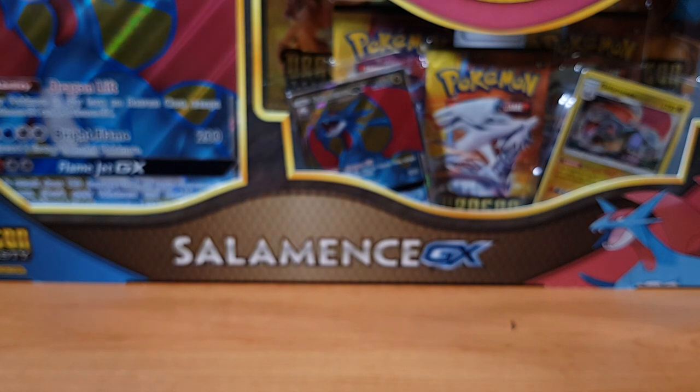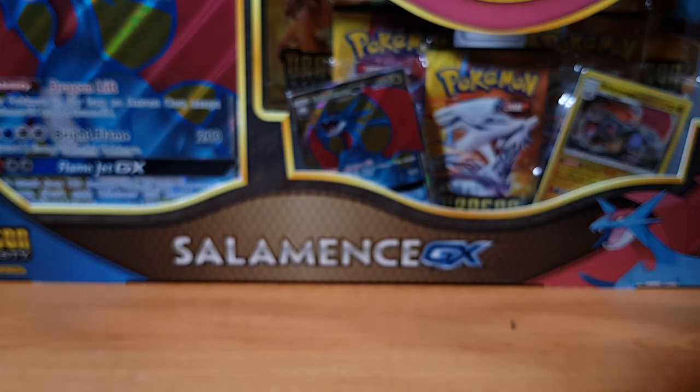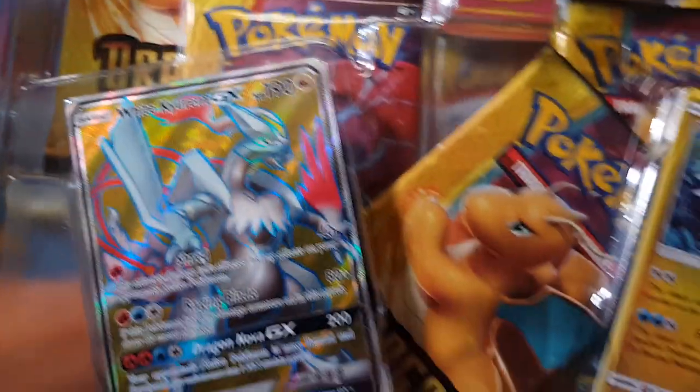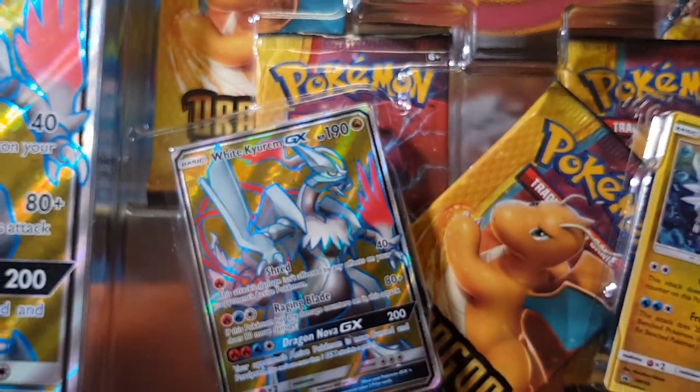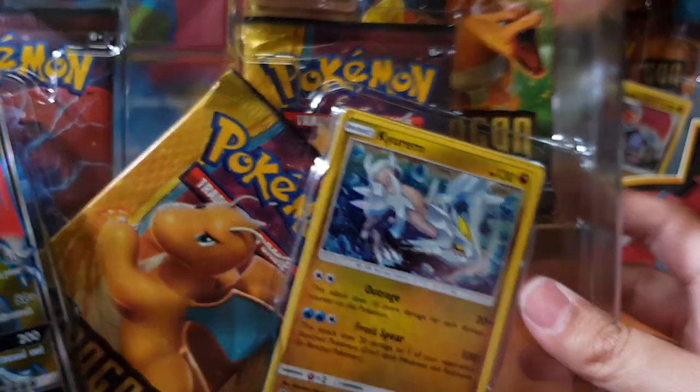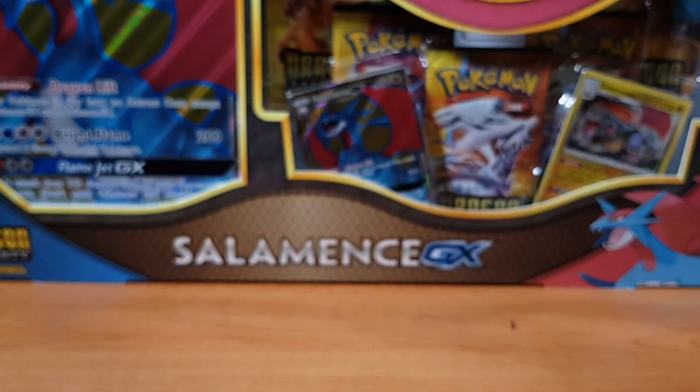So I still need to pull something good from the Dragon Majesty set — some kind of rainbow rare, or even the alternate Cosmo, that would be great. But for now let's just open up this pack and see what we can pull. This is the kind of stuff you get: you get this massive White Kyurem card, some Dragon Majesty booster packs, the White Kyurem GX Full Art, holographic Kyurem, and some more Dragon Majesties. This should be good.